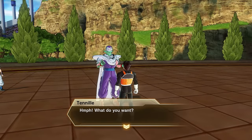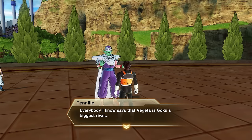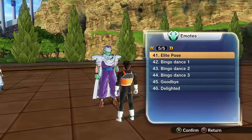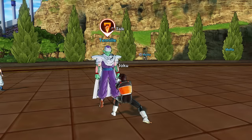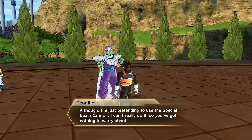Let's talk to Tennille — he's a Piccolo impersonator. 'Haha, what do you think? Do I sound just like Piccolo or what? Everybody says Vegeta is Goku's biggest rival, but I think you definitely have to include Piccolo in that conversation as well.' Let's use our new emote — Kamehameha, ha! And now we can use Special Beam Cannon. Thanks, Tennille. We can get new emotes like that. I got carried away and got into my Special Beam Cannon stance — although I'm just pretending.